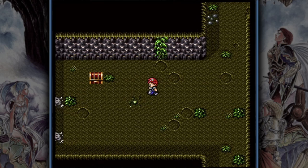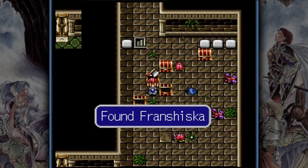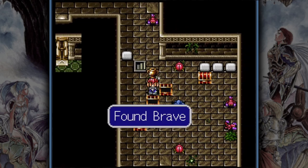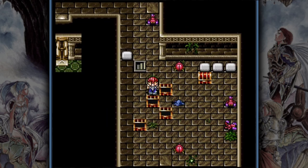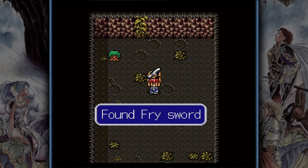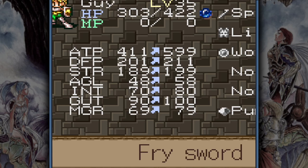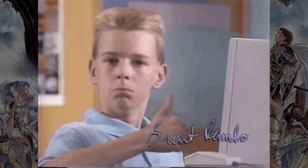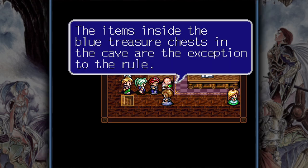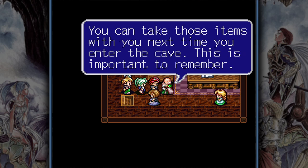Here is the kicker: there are two different kinds of chests, red ones and blue ones. The overwhelming majority of chests are red, and you will lose the items you find inside when you exit the cave, whereas you keep the items from blue chests and can take them into the outside world. And those items can be extremely powerful. To make things even better, you can also take those items back into the cave the next time you go in.